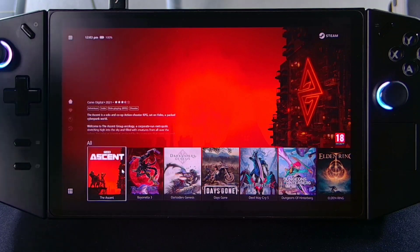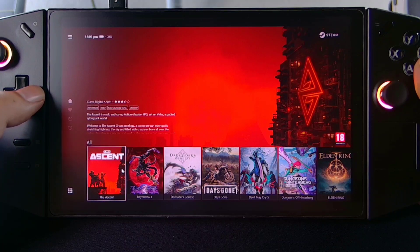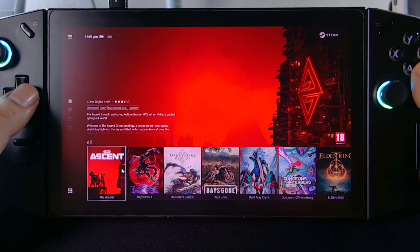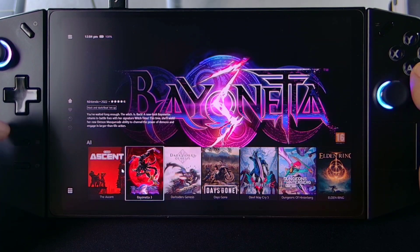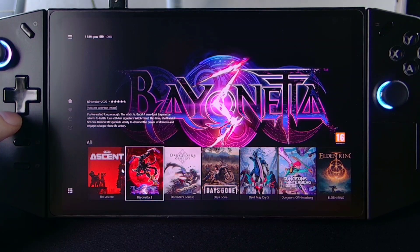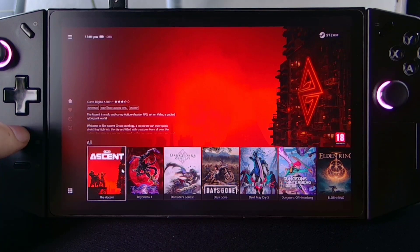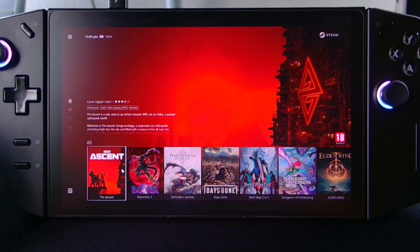Hey guys, Yung Techie here. Quick update lang tayo regarding dun sa Playnight and Handheld Companion setup natin. Nag-customize na ako ng pinaka-best settings para sa Legion Go. Hindi na tayo gumagamit ng Legion Space — ang gamit na natin is yung Handheld Companion. Yun na yung pang-pick natin ng ating mga settings, and yung UI naman na ginagamit natin is yung Playnight. Meron akong separate video tutorial para dun — check nyo na lang yung link sa description. Ito lang yung mga updates natin kung ano-ano na yung pwede nating magawa, or very user-friendly na yung pagkakasetup natin.